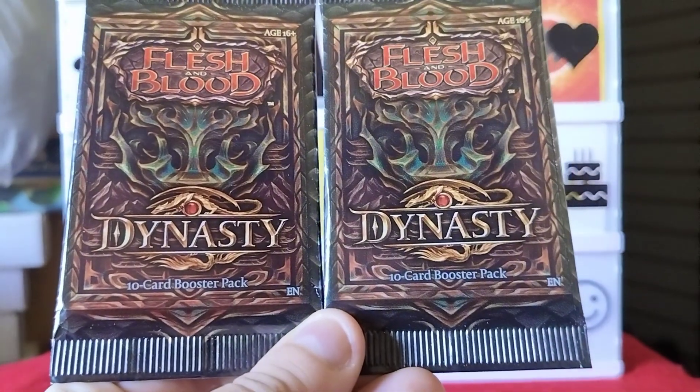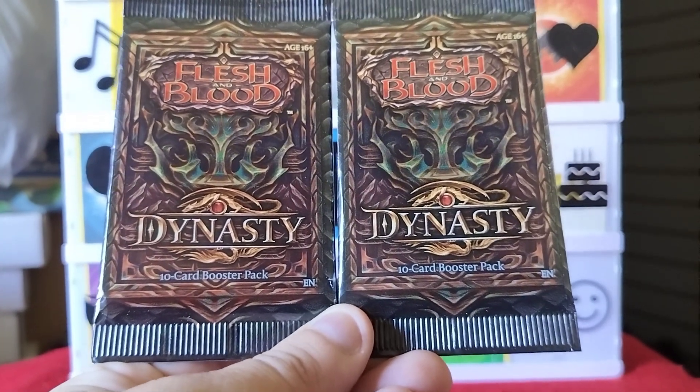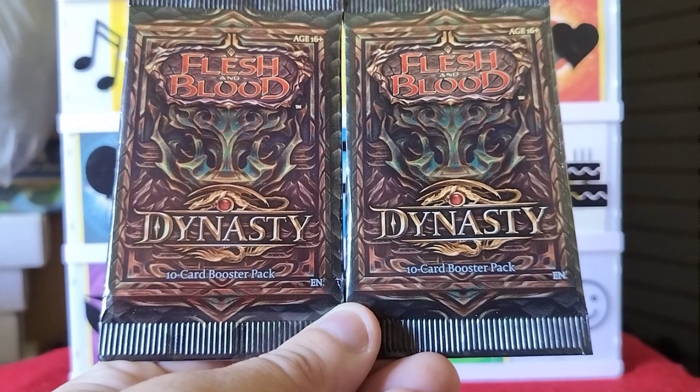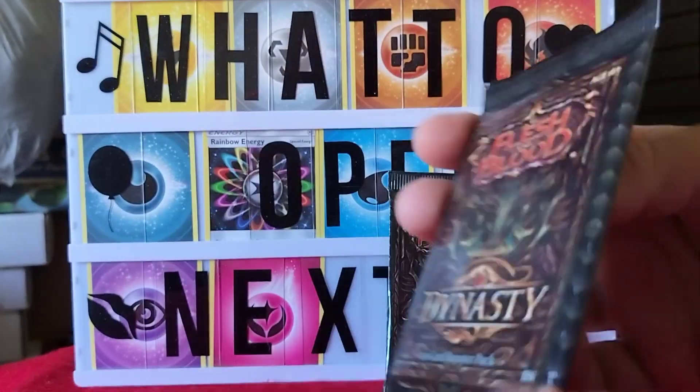Welcome back to another episode of 'What to Open Next.' I'm your host John Parker. Today we're opening up two packs of Flesh and Blood Dynasty — they're 10-card booster packs.